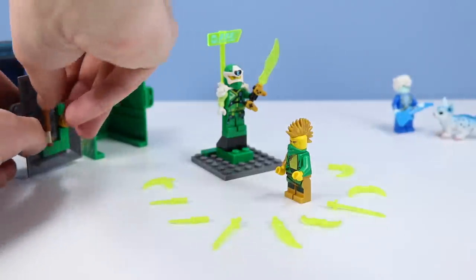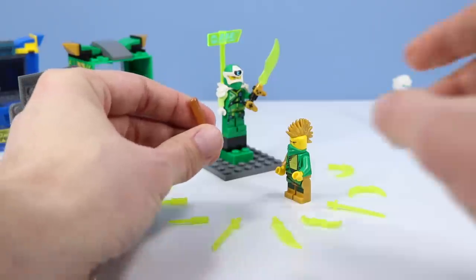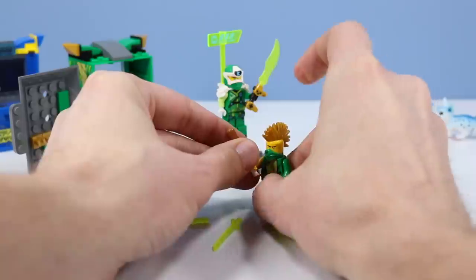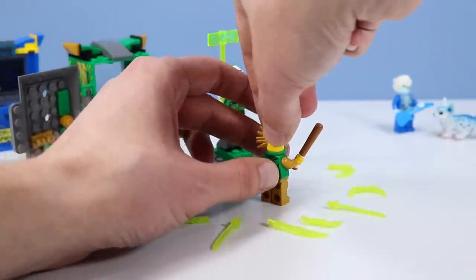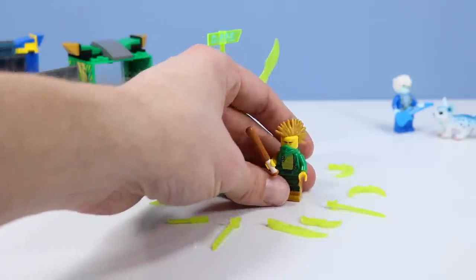And for a weapon he's got a bat - so avatar Lloyd is some sort of common thug apparently. I'm getting the names mixed up - that is too funny. I believe because of the mohawk we are not going to have a double face with this one - that would just be too weird to have a face peeking out of the mohawk. We have a hoodie on the back of the torso piece - fun little minifigure.